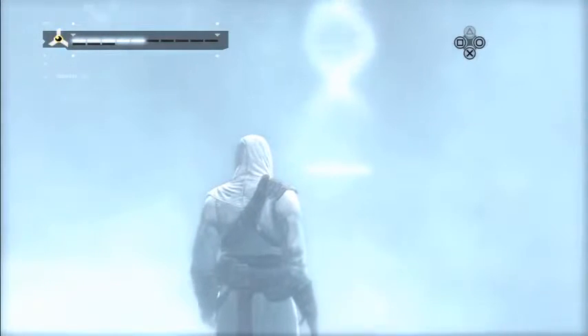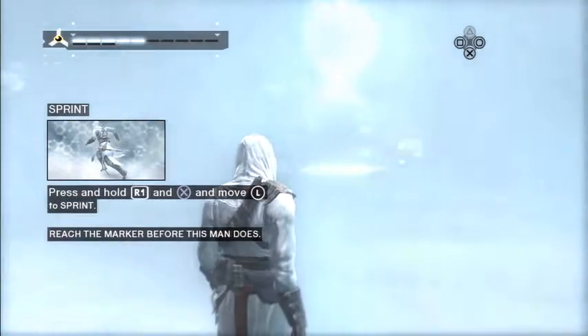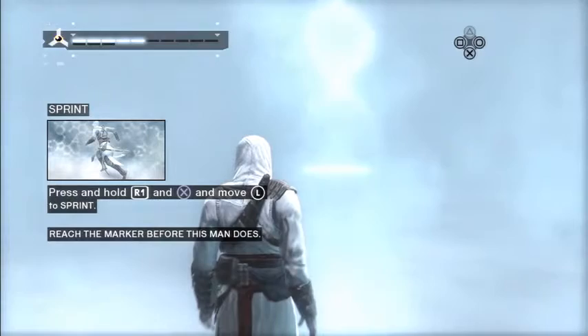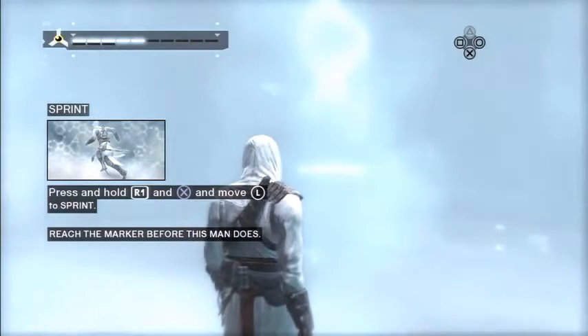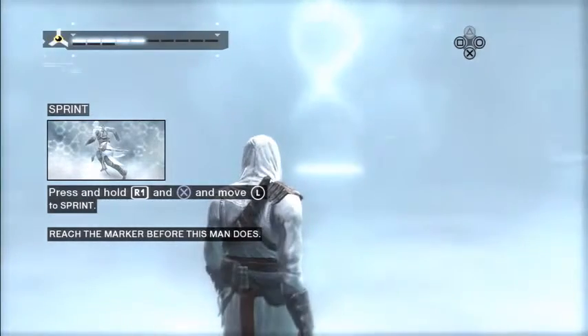Using your legs button in high-profile will allow you to sprint. Sprinting is useful to escape from soldiers or to get closer to a fleeing target. However, be careful not to bump into anyone, for you can lose your balance and tumble to the ground.